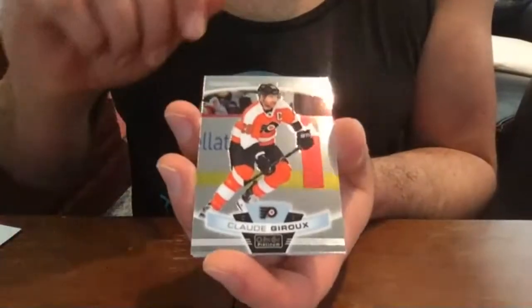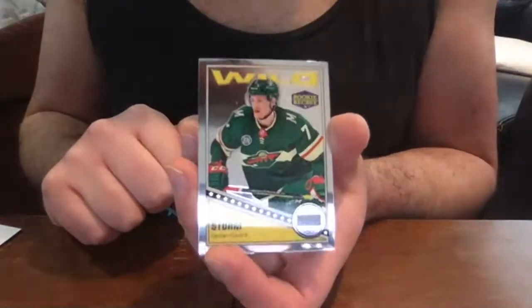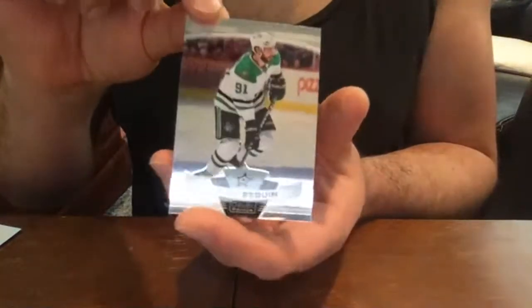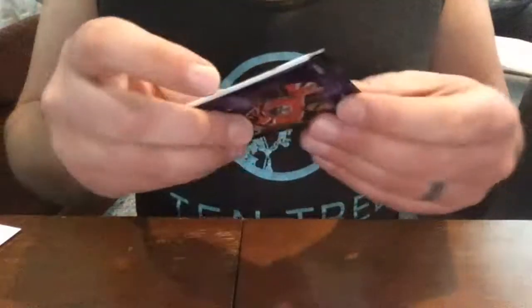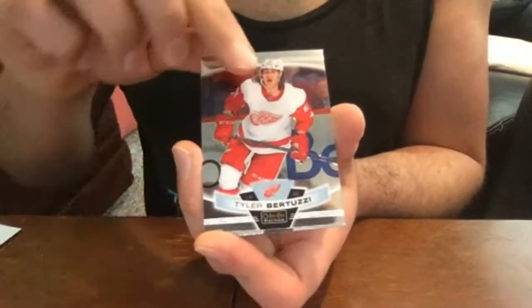Claude Giroux base, Nick Suzuki rookie. Nico Sturm, Minnesota Wild rookie — Minnesota is unfortunately probably the worst represented team in this set. I think Nico Sturm is their only rookie, and they aren't in a lot of the subsets like Best in the World either, so you're really not going to get much Minnesota Wild. Tyler Bertuzzi Red Wings base.